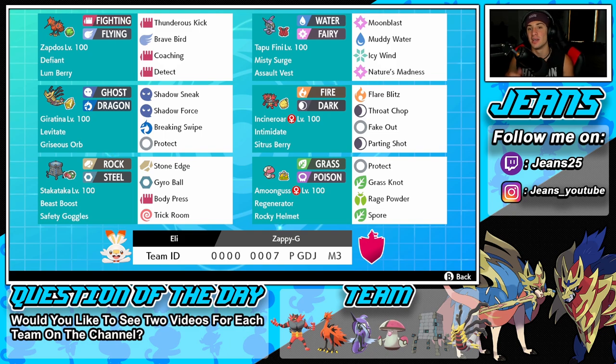Next we have Tapu Fini with Misty Surge and Assault Vest, so we can soak up those special attacking shots. Moveset includes Moon Blast, Muddy Water, Icy Wind for speed control, and Nature's Madness as its final move.